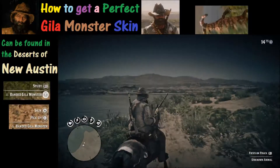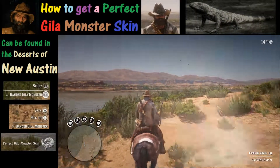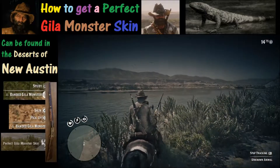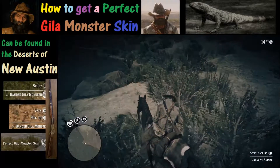The question is: what type of weapon do we need to get that perfect gila monster skin? The answer to that question is the varmint rifle. We're gonna use the varmint rifle to take care of it.